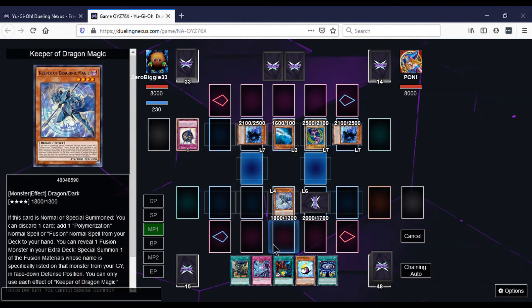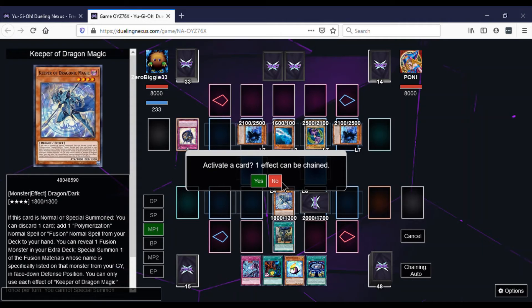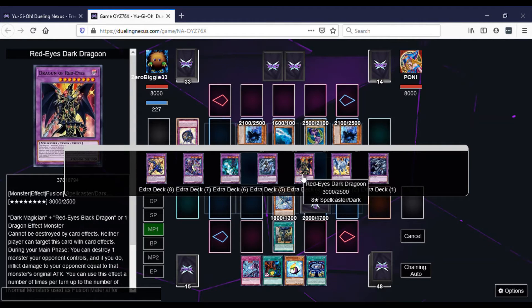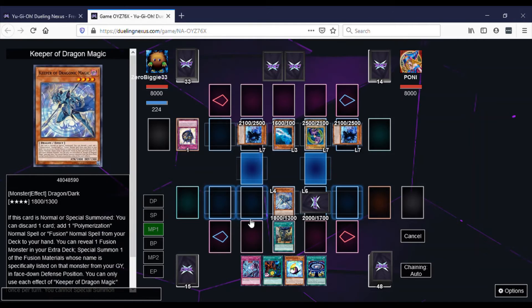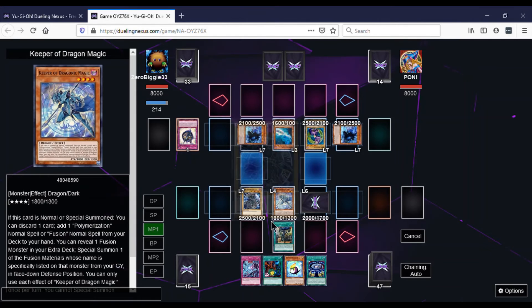So I activate Fusion Deployment and activate its effect to get a Dark Magician from the deck, special summon my Dark Magician to the field. Then we get there — Dark Magician's on the field. Now we're picking which polymerization card we want to use.